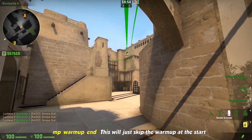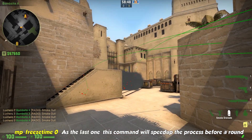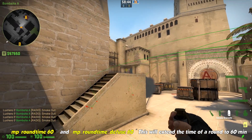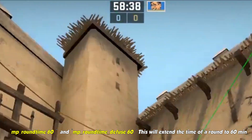mp_warmup_end will skip the warmup at the start. mp_freezetime 0 will speed up the process before a round. mp_roundtime 60 and mp_roundtime_defuse 60 will extend the time of a single round to 60 minutes.